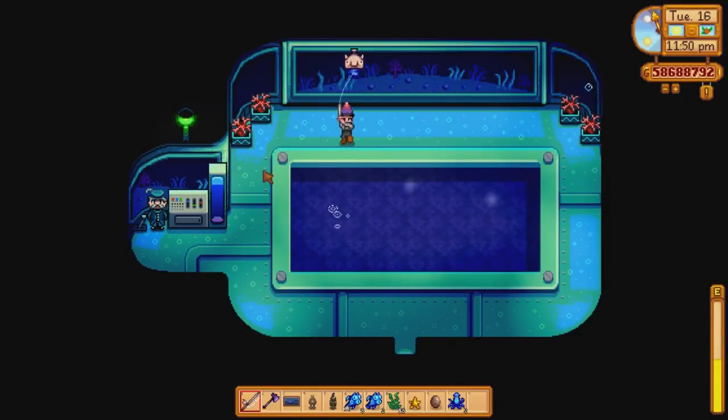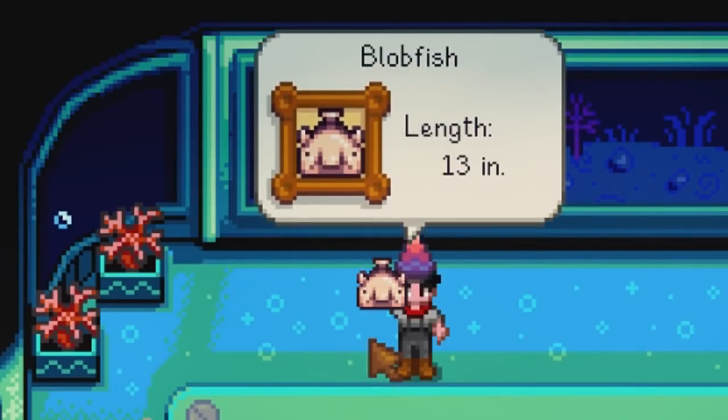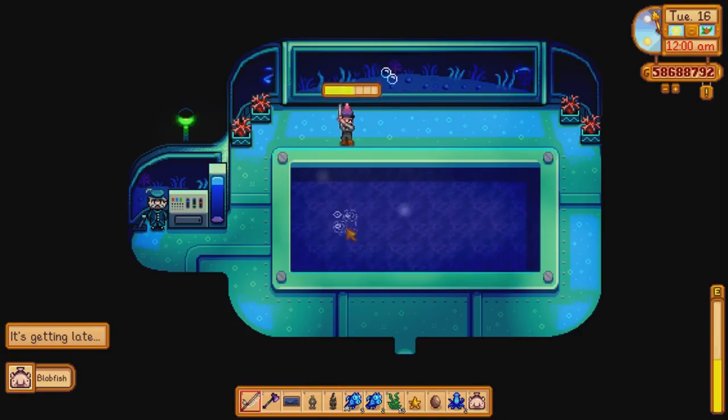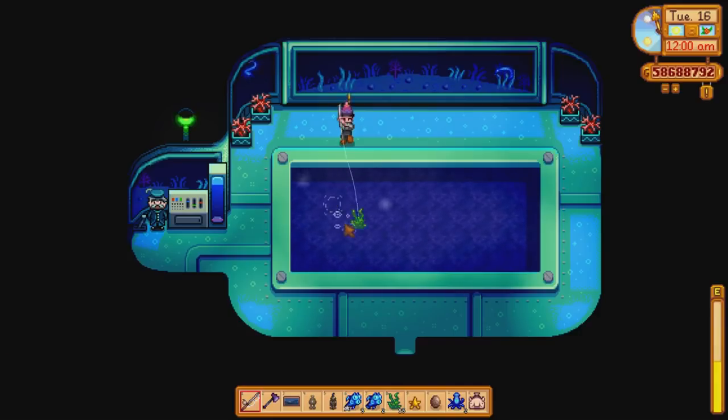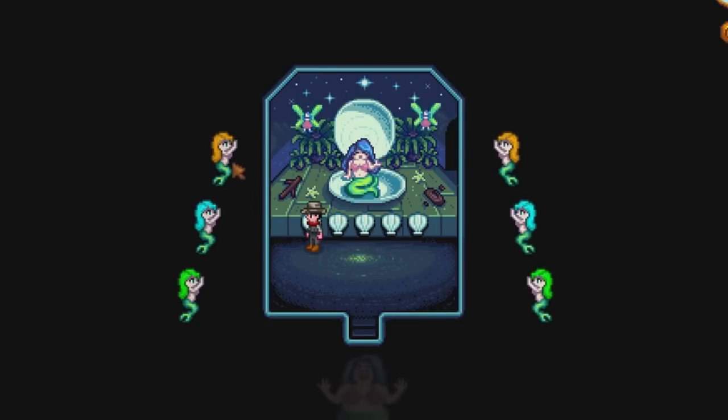Down in the submarine you can also catch a new rare item called the pearl. You only have a 1% chance to find it, so if you do get one, count yourself a very lucky person. The pearl can also be obtained from the mermaid if you play your shells right.